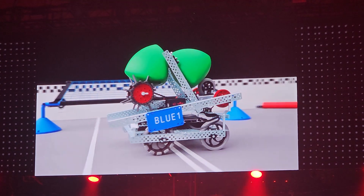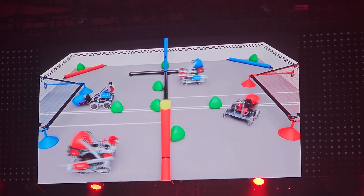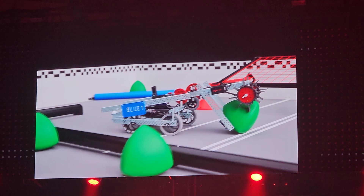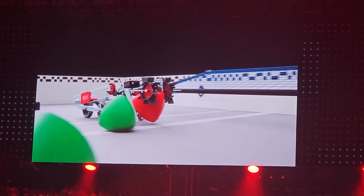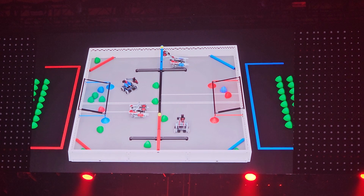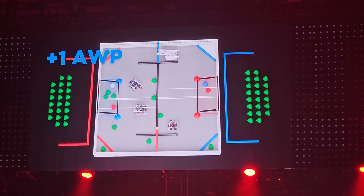However, robots may only possess one tri-ball at a time. Matches begin with a 15-second autonomous period where robots operate without input from their drivers. During the autonomous period, alliances must keep one robot in their offensive zone and one robot in their opponent's offensive zone. Robots begin with one alliance-colored tri-ball as a preload. This alliance tri-ball always counts towards the same color alliance as the tri-ball, regardless of where it is scored. The alliance who scores the most points during the autonomous period will earn a bonus of eight points. Alliances may also earn an additional autonomous win point by completing certain tasks during the autonomous period.